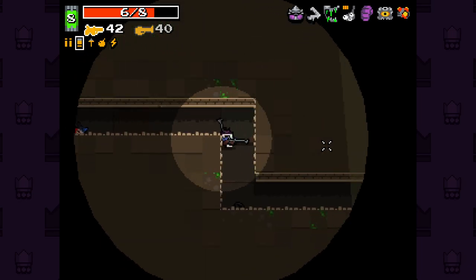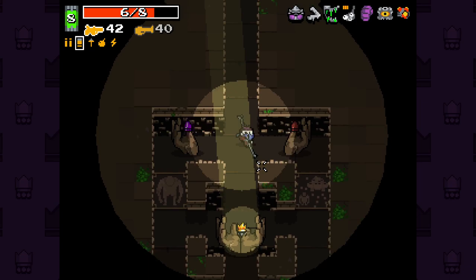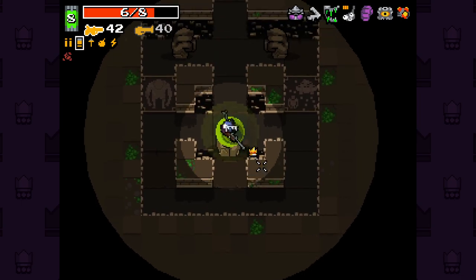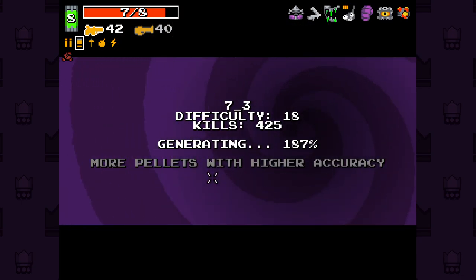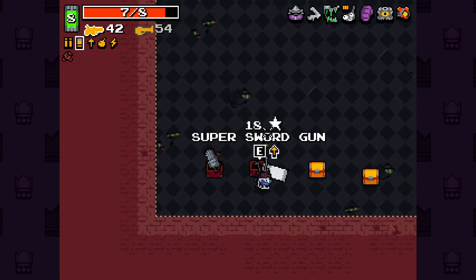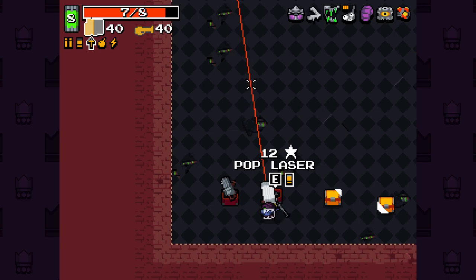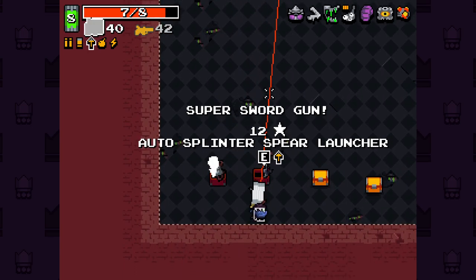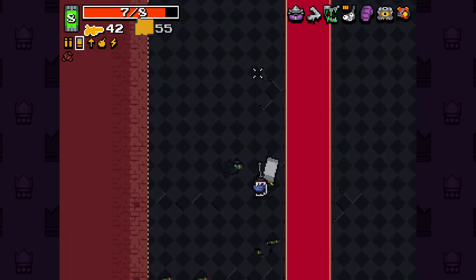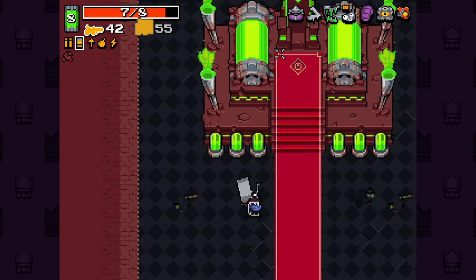Holy shit, how did I not die there? I just stayed quiet and hoped for the best. Oh my lord, I was so sure I was going to die. Through we go. Super sword gun. Quadruple machine gun. What the hell's the super sword gun? It's pretty mega. Let's take the super sword gun - that seems like a lot of fun. It's literally just like a bunch of swords on top of each other. It's perfection itself.